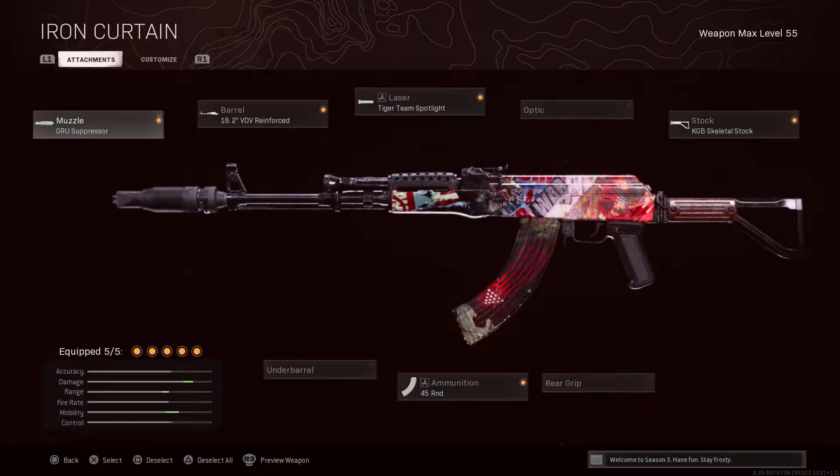For the AK, I was using the Groove Suppressor, the VDV Reinforced, the Tiger Team Spotlight, the 45 round mag, and the KGB Skeletal Stock.